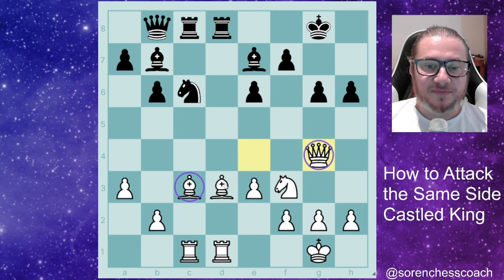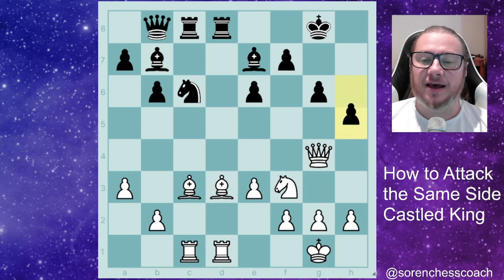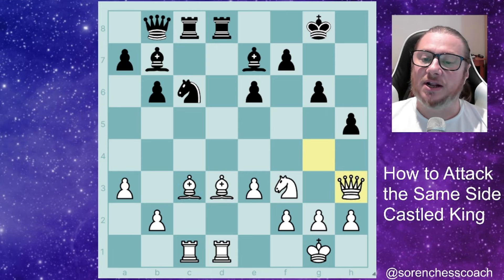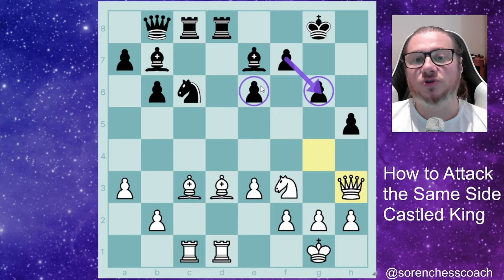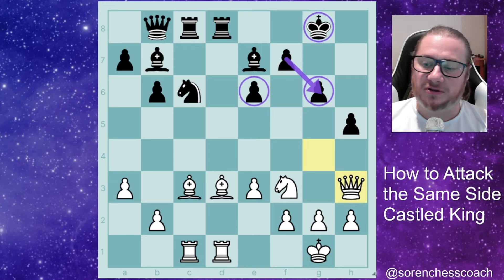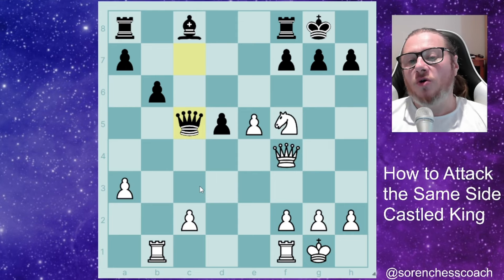Look at the active bishops, queen, and knight ready to join the attack. That doesn't even help because you're going to drop the queen. We also have the danger of bishop captures on g6, and when they take, it could be queen captures on e6 — check to the king. A lot of attacking power. The queen took on c5 — what are we supposed to do?